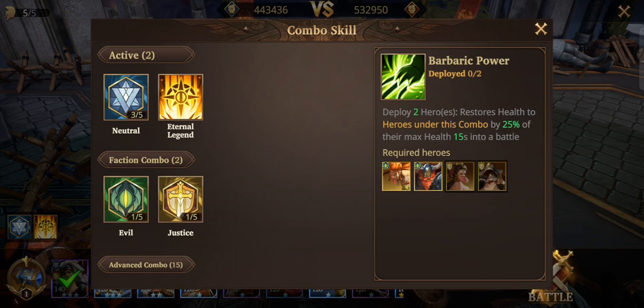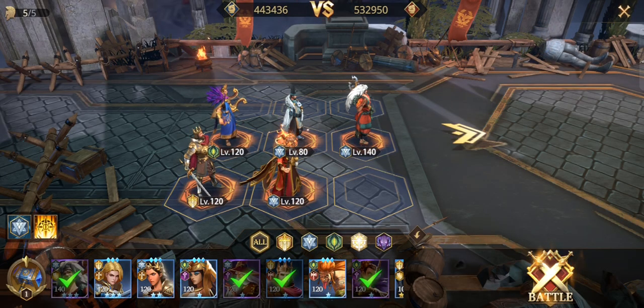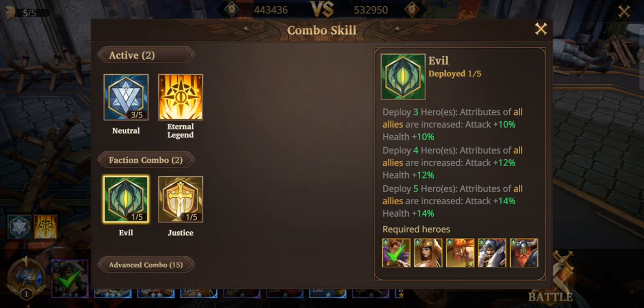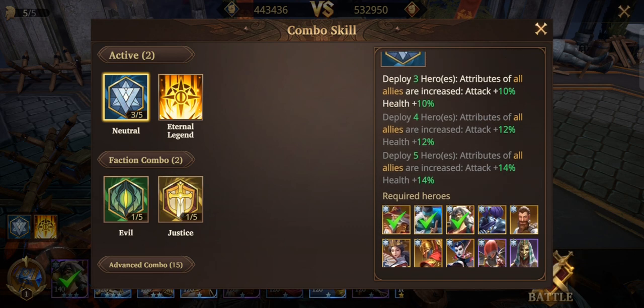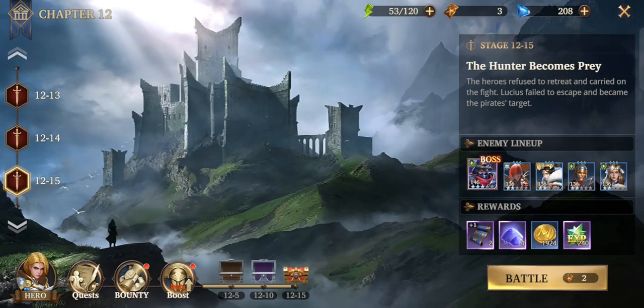Tip number four: use a minimum of three heroes from the same faction at the same time. By doing this you get extra faction bonuses, but if you can do four or five that's even better. At the same time, if you can do four or five and still incorporate the advanced combo below alongside the faction combo, that will be much better. Plan your heroes to use these combos - the faction bonus gives attack plus 10% and health plus 10% for using three same-faction heroes.